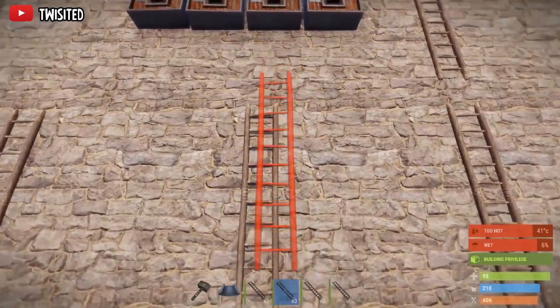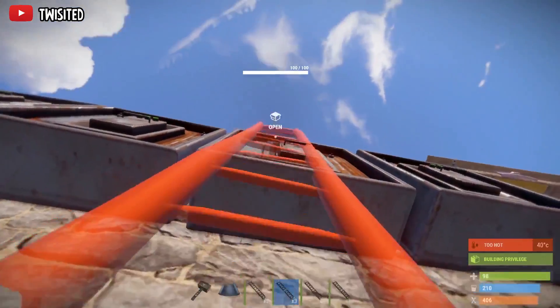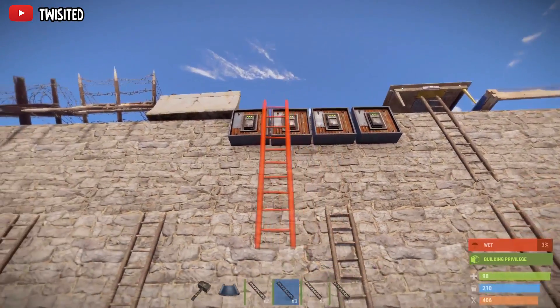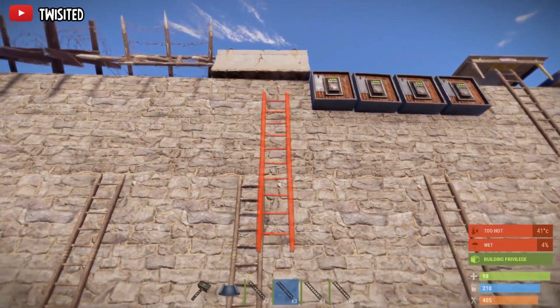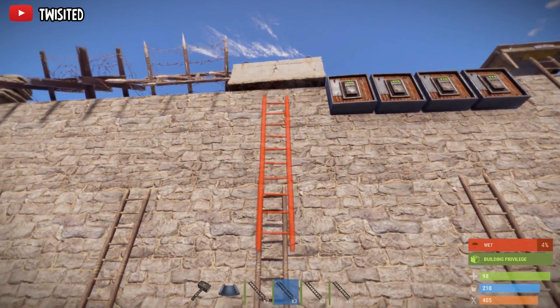The drop boxes will not let you place any sort of ladder on them, around them, or over them at all, which is actually quite good. They're not the strongest things either, but if you need a quick fix I would recommend using them because you can use the actual drop box itself as well.